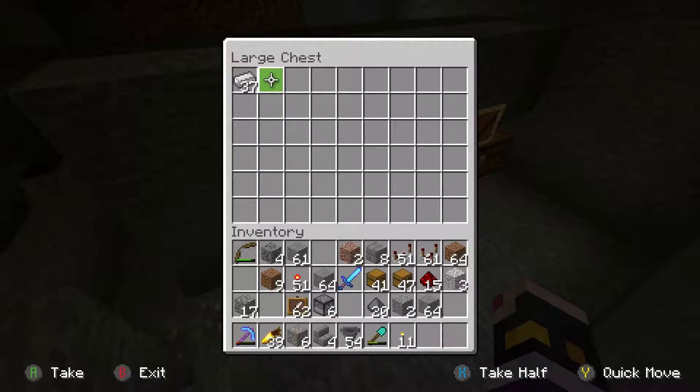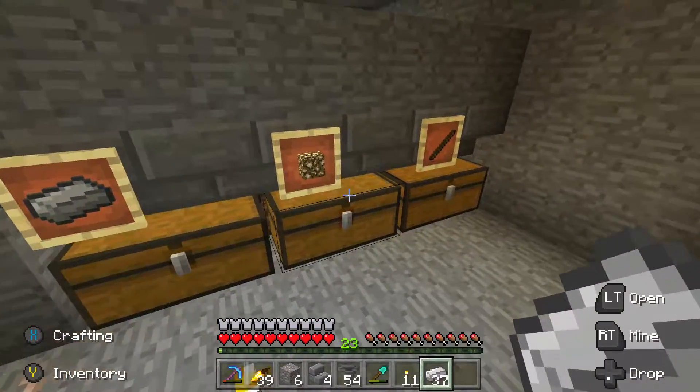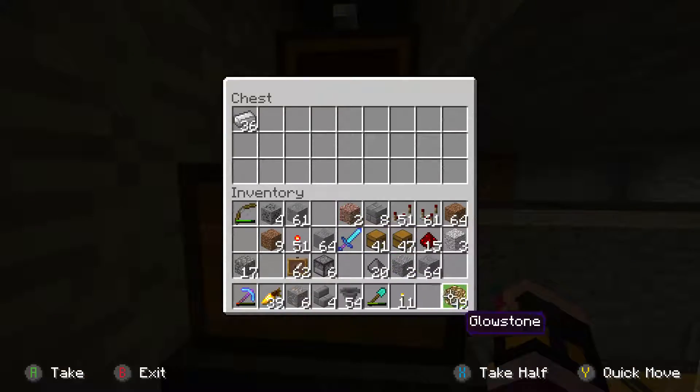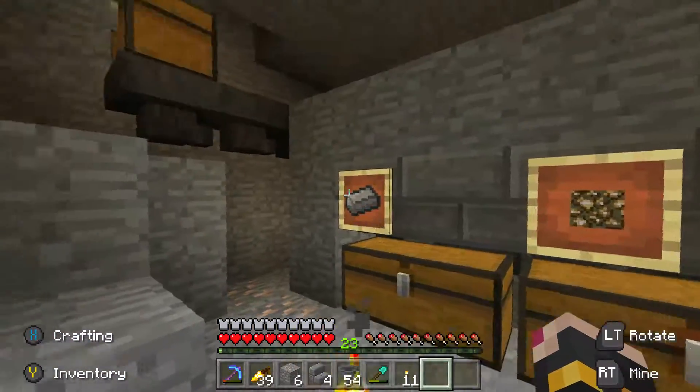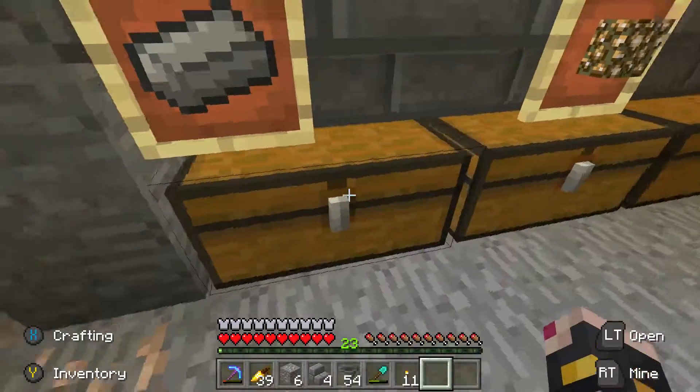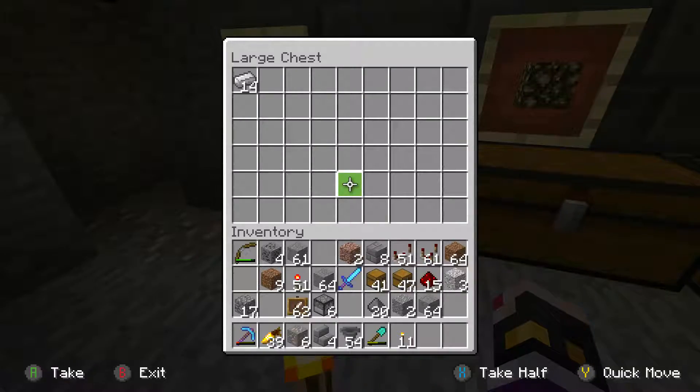So essentially, I'll leave a link at the end of the description to Twists' video. But if you take cobblestone here and all this stuff, just stick it all in here — eventually it goes in there without the need for a dropper anywhere. It eventually makes its way in there. It may take a little while, but there it is.